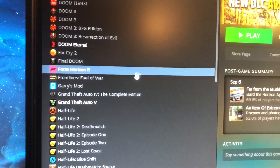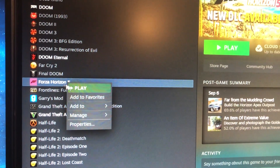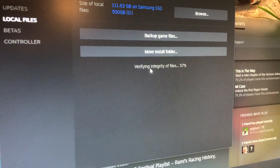What we need to do is verify the game files. Find the game in your Steam library, go down to Properties, then go to Local Files and click Verify Integrity of Game Files.